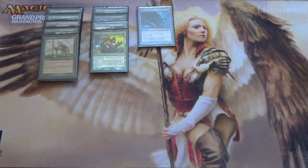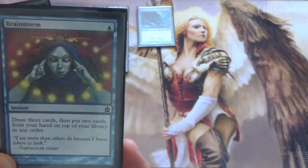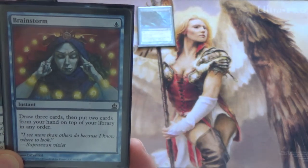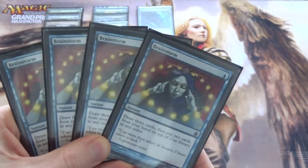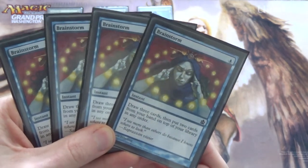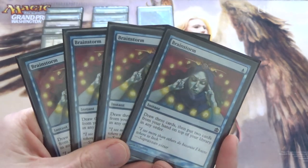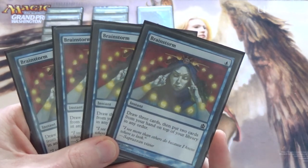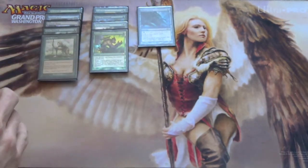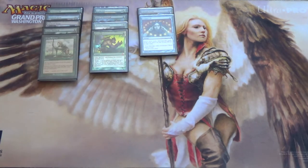Speaking of card draw, it wouldn't really be a blue Legacy deck without everyone's favorite — Brainstorm, specifically this art. Maybe the most skill-intensive card in Legacy; personally I think it's either number one or number two, with the only contender being Cabal Therapy. This is Ancestral Recall if you play it correctly, along with Fetchlands. I don't think I need to sing that card's praises.